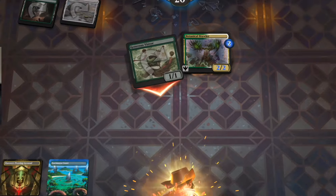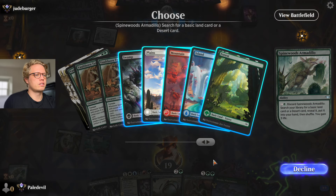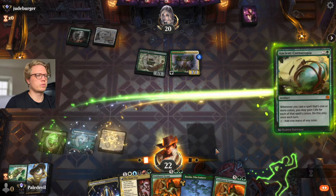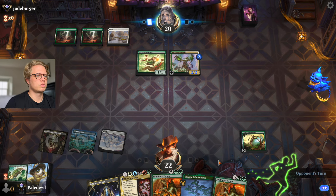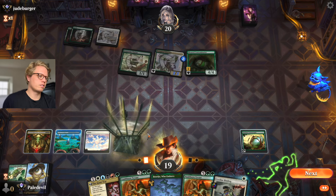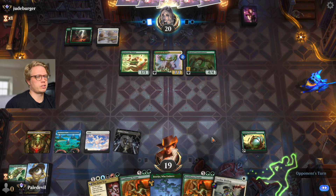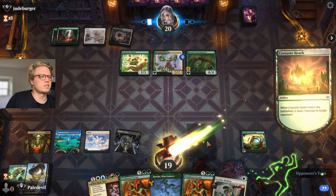Let's go white. Play this out so we can play a tap land next turn and then get the Kami War going after that. Ley line is going to save us here. We take the Bloated Contaminator or the Botanical Brawler depending on what he's playing. It's strange to see Generous Visitor without any enchantments out.